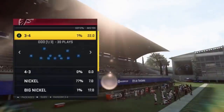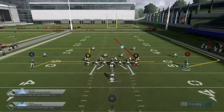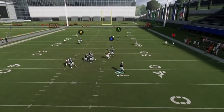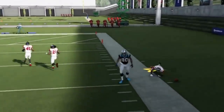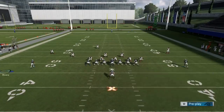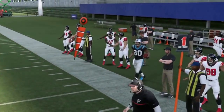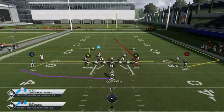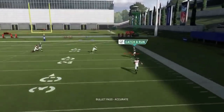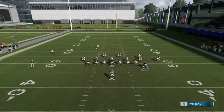Next up, we've got the Charger Vert Out. You can run it just like this, or you can motion them out. The idea behind this play: if it's a cover two, the drag route will basically expose it — you can see he's just sitting on that. Against a cover three, you'll get that reception long before the coverage gets there. Let's do that again — looks like we have another cover two. We're going to wait for that guy to hesitate, and then boom, we're going over top.